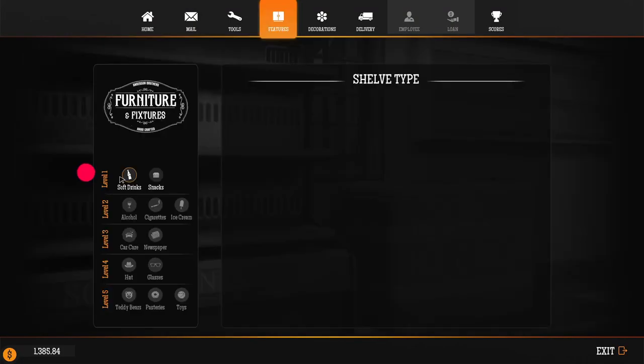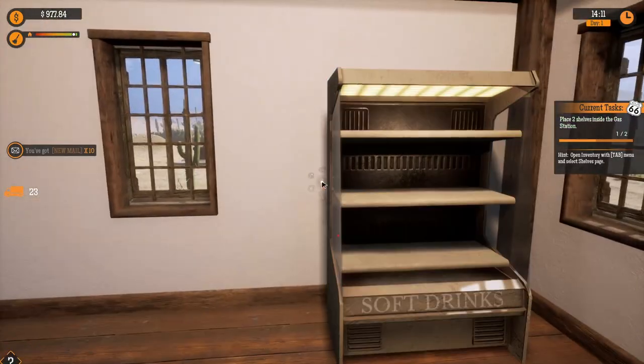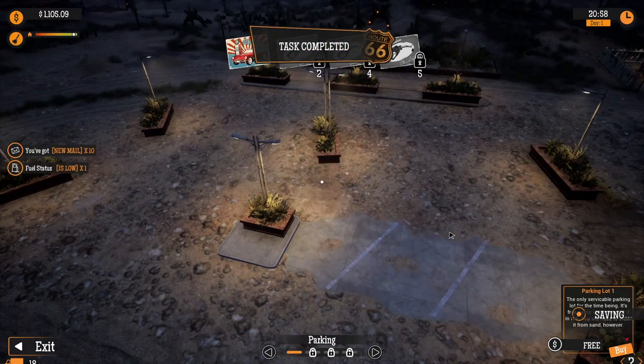Now I got to actually get shelving. There are levels now — that's so cool. So we can go all the way up to teddy bears and pastries. I guess we're starting with soft drinks and snacks though, that's okay. I want to get them right when they get in the store, so we got soft drinks. This is so cool. Of course, now we need parking because we have customers to worry about — it's not just going to be gas here.